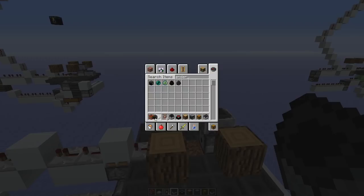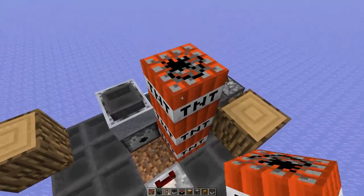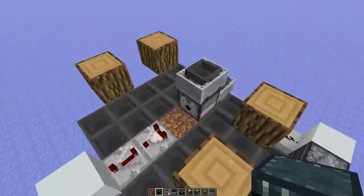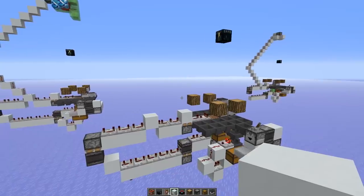The last thing to add - the same for all three versions - is the ender chest. Pillar up seven blocks: one, two, three, four, five, six, seven, and place the ender chest there. Then remove your temporary blocks.